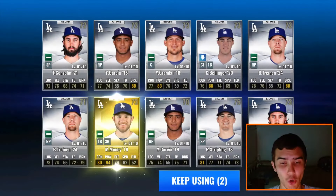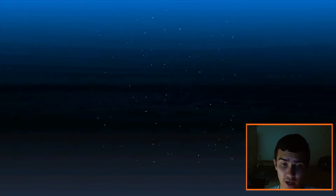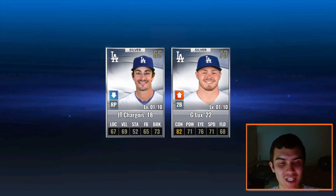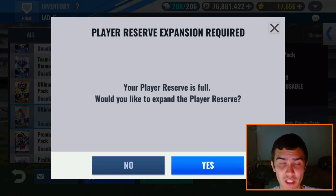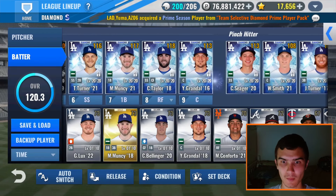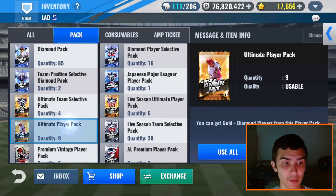I could Club Craft if I do end up pulling a Kershaw I don't need. Arguably I'd use the best year Kershaw in place of the 2009 Kershaw, which is his worst year in my lineup right now — but it would be a really tough decision. Alright, it's full again. Let's do Special Training. Now we have 9 Ultimate Player Packs. Let's see how many diamonds we get.